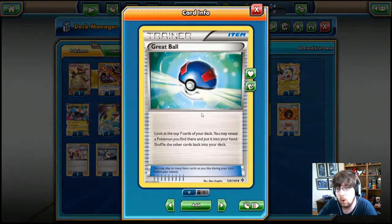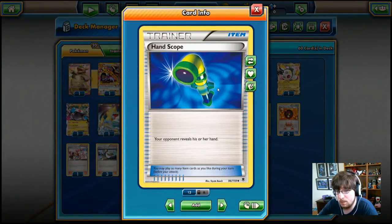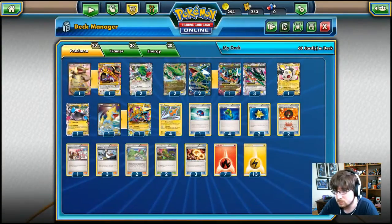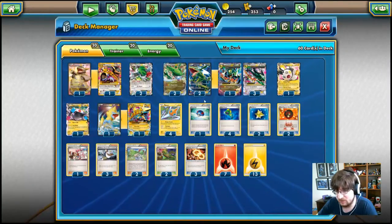Starting our items we have one Great Ball — just one. We found it in the trash can. We have four Hand Scope so we can always see what our opponent has in their hand. Two Max Revives so we can put a card from our discard pile back onto our deck. We have Team Magma's Great Ball — search your deck for a basic Team Magma Pokémon and a basic Fighting Energy — which is going to be useless to us.